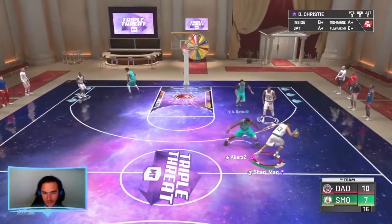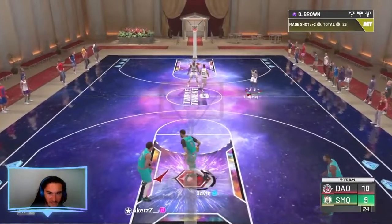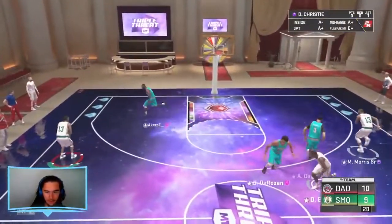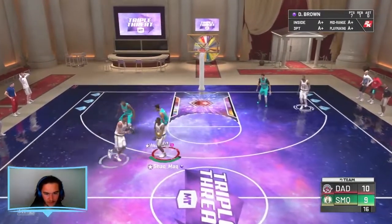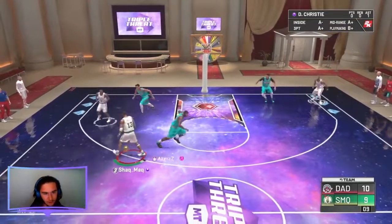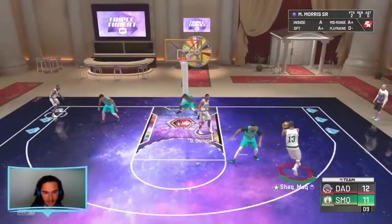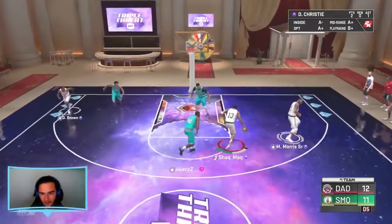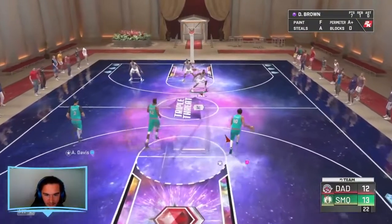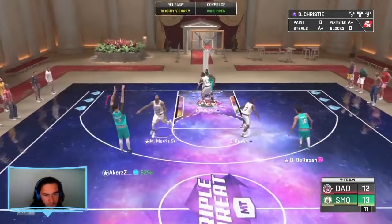Let's run a pick and pop with Doug Christie and Marcus Morris — beautiful find, Marcus knocks it down. Doug Christie running that pick and roll — he does have Silver Dimer, which helps out. D. Brown getting a wide open lane to the basket straight past DeRozan. D. Brown's managing to absolutely carry this team on his back right now. Marcus Morris getting boards surprisingly. Doug Christie with an interesting move — we'll take that.